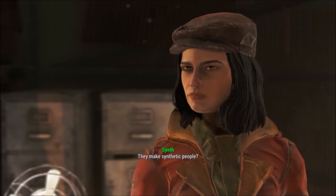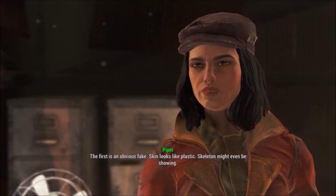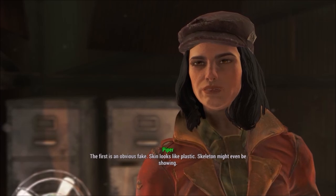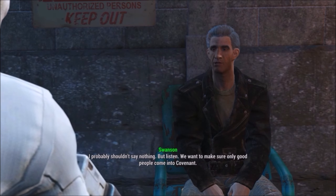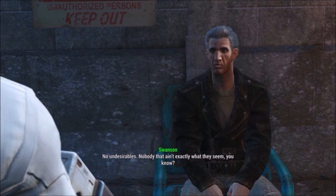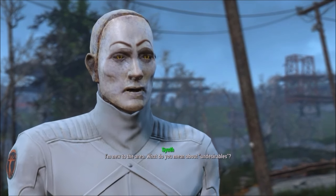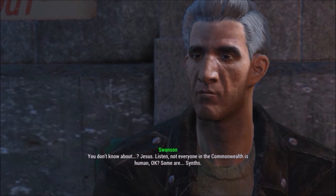They make synthetic people? That's right. There are two major kinds you have to watch out for. The first is an obvious fake — skin looks like plastic, skeleton might even be showing. But listen, we want to make sure only good people come into Covenant. No undesirables. Nobody that ain't actually what they seem, you know? I'm new to the area — what do you mean about undesirables? Listen, not everyone in the Commonwealth is human, okay?